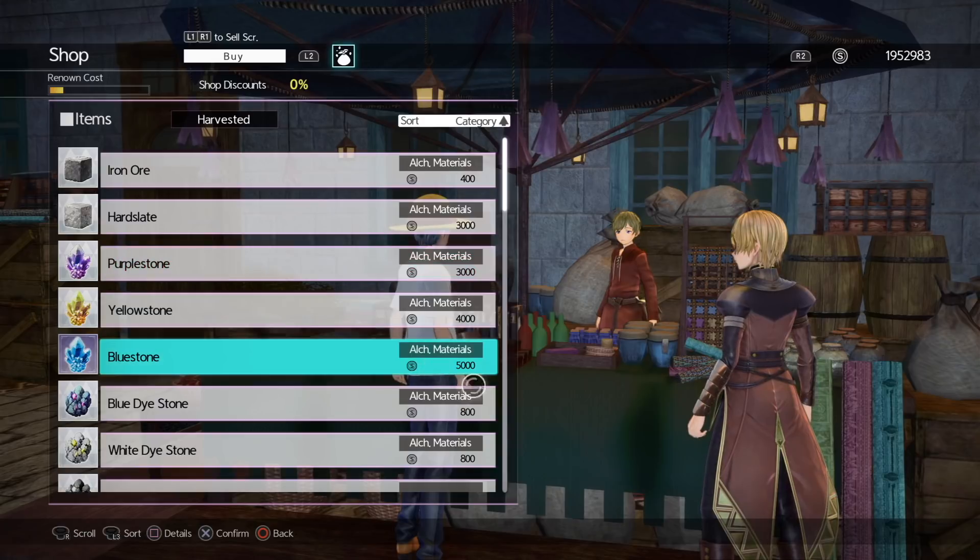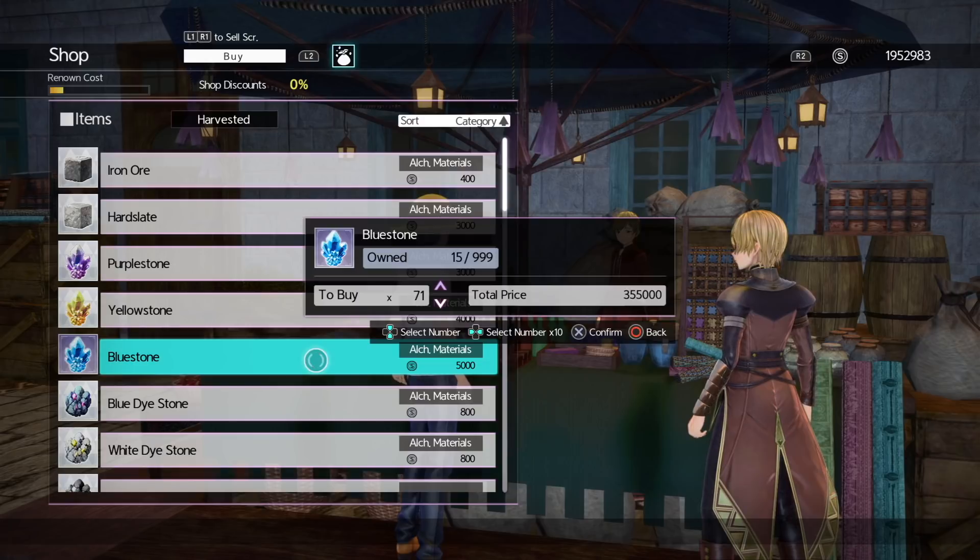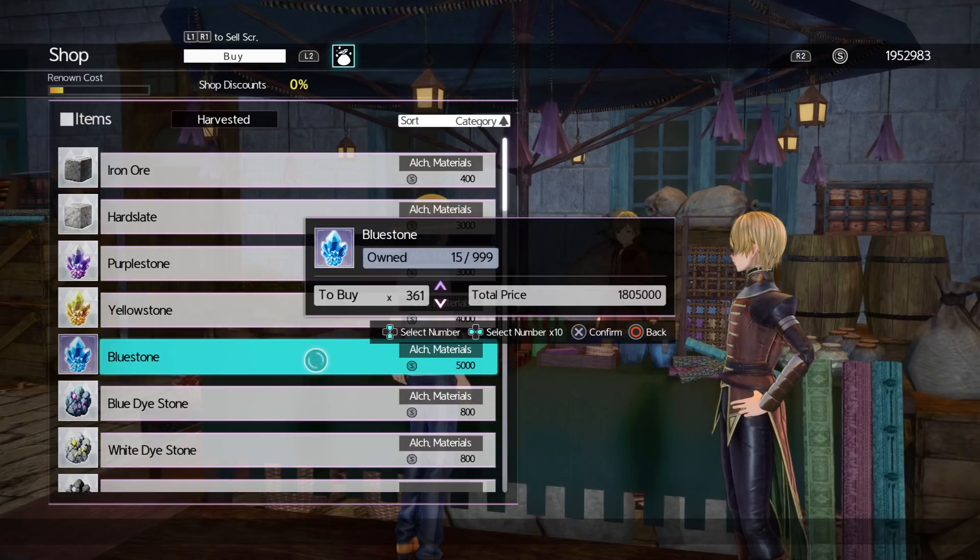I'm going to a materials shop now — look at the prices: 3,000, 5,000 shia per item. If I wanted to buy 999 of something it would cost around five million or more. You'd actually have to sell wild roses five times over just to afford buying around one thousand blue stones. Look how ridiculous the prices are in this game — this is exactly why this trick solves a lot of problems.